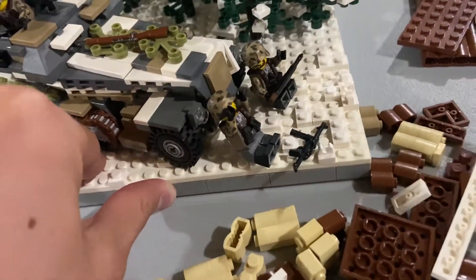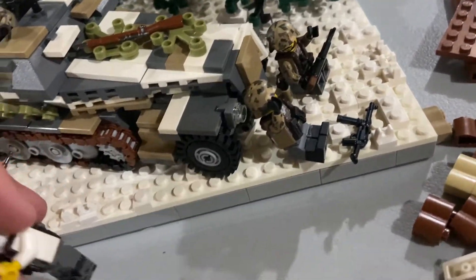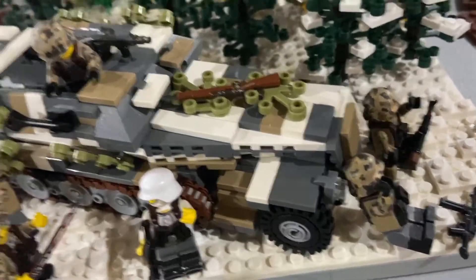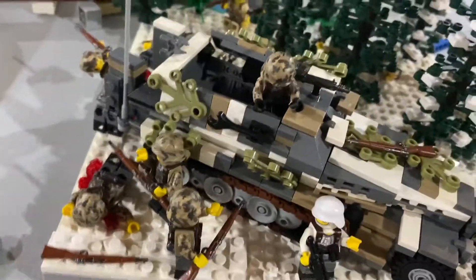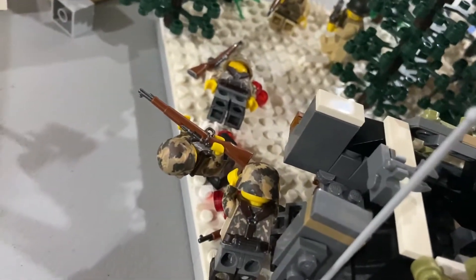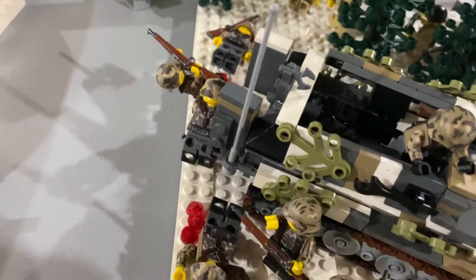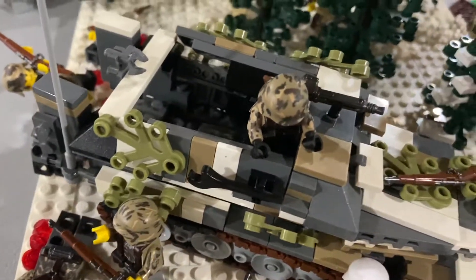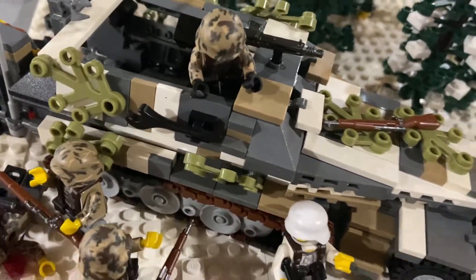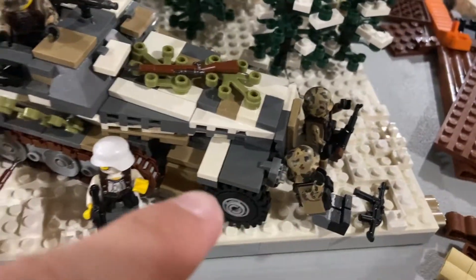If we flip it over here, this is the German perspective. Like I said, the half track got hit by the bazooka, and these three guys got out of the back to try and combat the Americans. These Germans are my newly painted splinter camo Germans, so all of them have that green, dark green, tan, and dark brown design painted all over them.